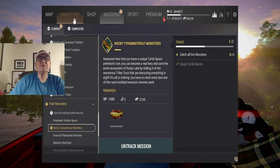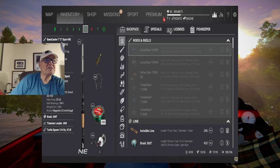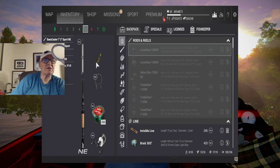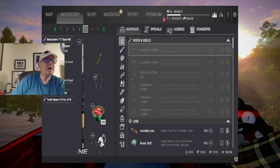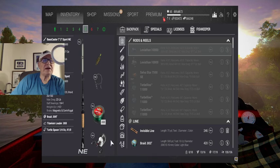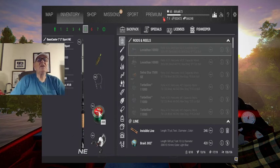Equip your turtle spoon — it'll be in your inventory. This is the rig I'm using. I'm using a Basscaster 7.3, rated at 23 pound line weight, maximum 3/7th ounce lure. Our lure here is a quarter ounce, so it's a little light but it'll be okay. I'm using a Counselor 3500 reel rated at 23 pounds, 20 pound line, a 22 pound leader, and 20 pound braid.